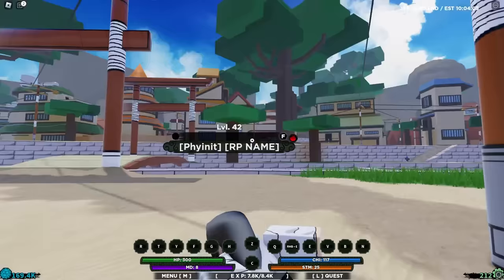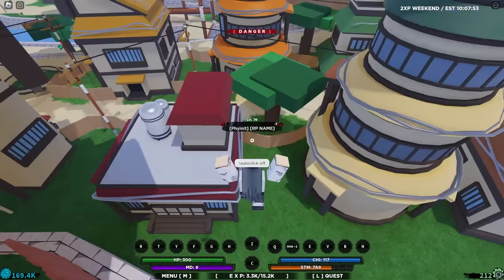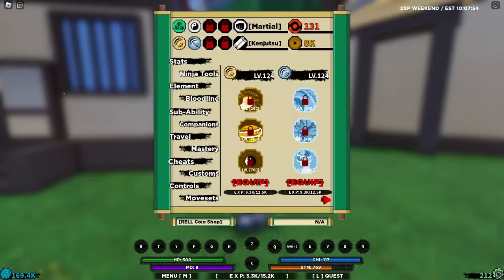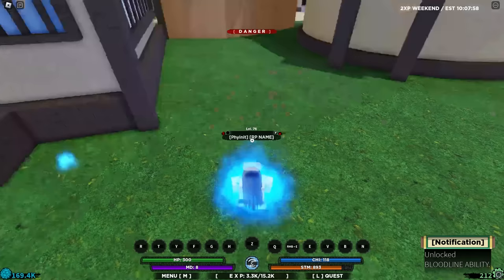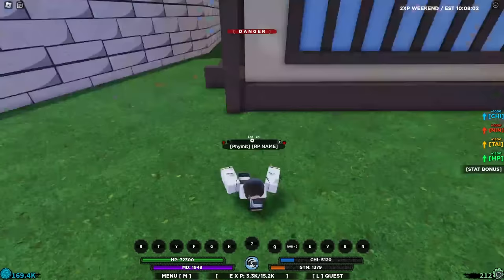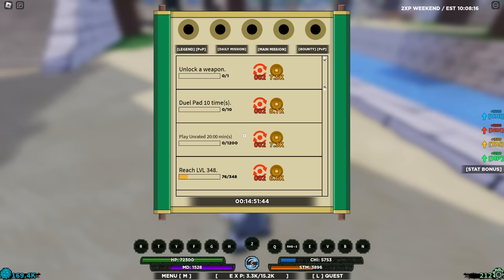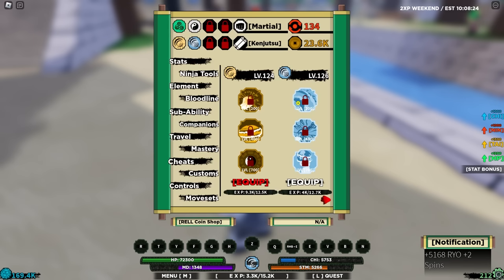Just like that, we managed to get to level 120 — that was super quickly. We're going to unlock the blue one and use it for now, then unlock the Araki Jokai later. Look at us — even our stance is completely different, it looks so clean. The buff on it is kind of trash, but that still doesn't matter. We need to get some coins and equip them so we can unlock our elements. Let me put some points into Chi and a little into Nin.